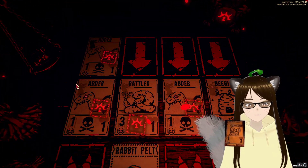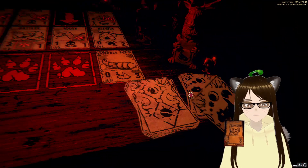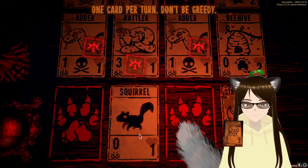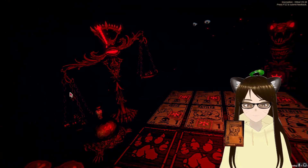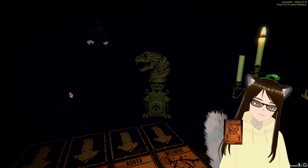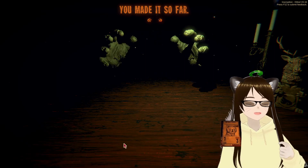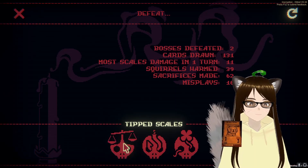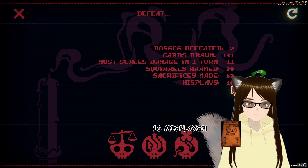We just need to stall until Mothman gets here, which we are really pushing it on. I don't have anything else to use. Do I survive another turn? Maybe. No, that's it. Rats. We had some really good synergy there, but we ended up with so many cards that we couldn't use a lot of them. I mean, I never saw the Ouroboros except that one time. Well, that was unfortunate. I don't want to hear it from you.